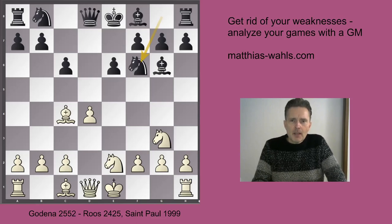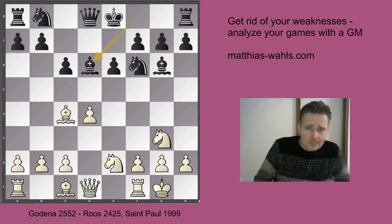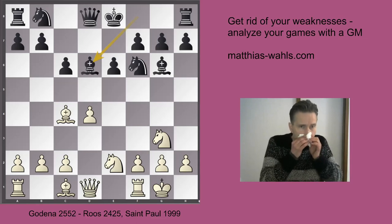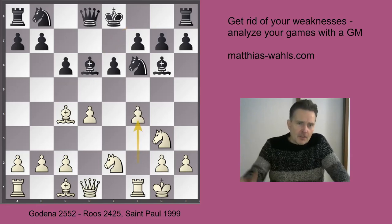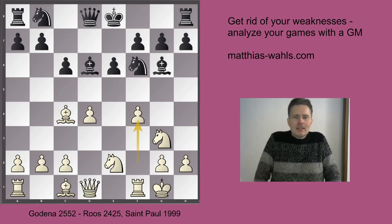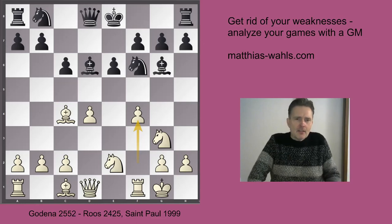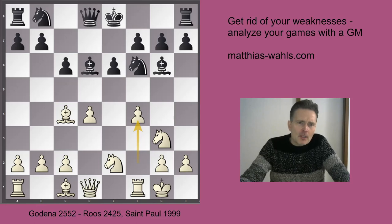Now back to the game. Godena played castles, knight f4, bishop d6. And now Godena played the move f4. f5 is the idea, most obviously. But the whole game plan in this line is flawed in my perspective because Black now has so many good lines available.